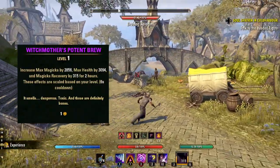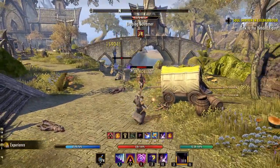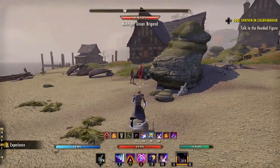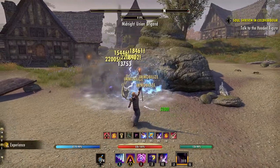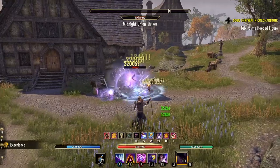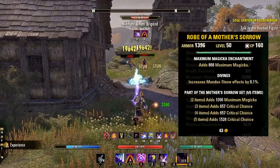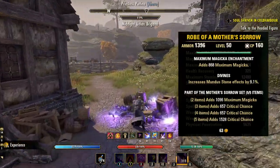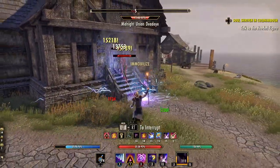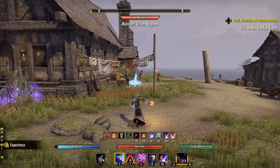As far as potions go, you can do just fine with the basic magicka potions — basically the trash ones you pick up from enemies — so you don't need to worry about spending extra gold. For sets, we will want options that focus on both spell damage and critical chance. A very easy option is the classic Mother's Sorrow set. Keep in mind this set and most sets in the game are getting updated in the Deadlands DLC in Update 32 to include more hybridized stats, meaning spell and weapon damage focus. The sets I'll be showing are from the PTS currently but will be going live very soon.